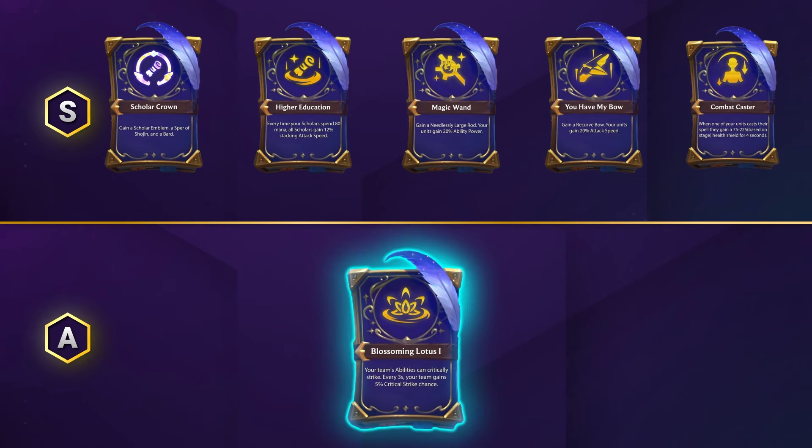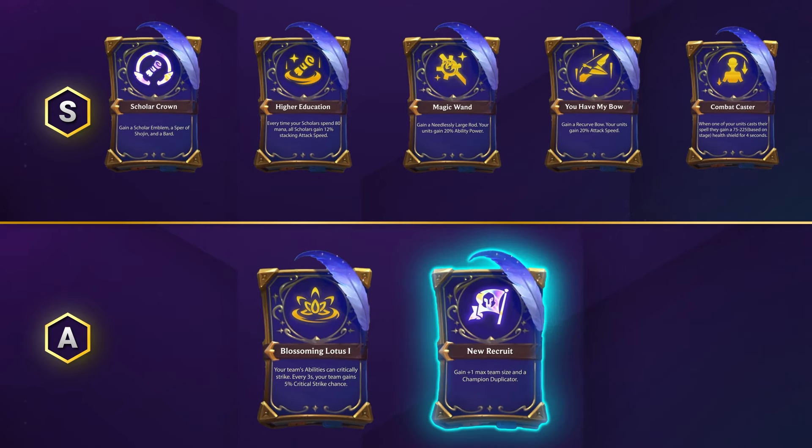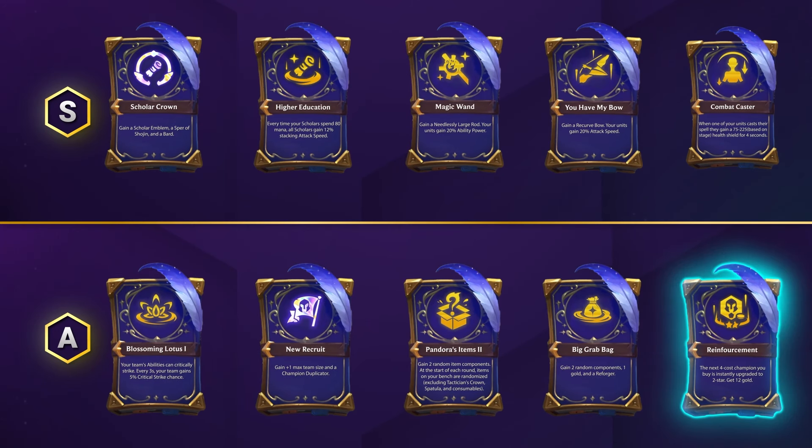Other strong augments include Blossoming Lotus for big crits, New Recruit for the extra team size, and Champion Duplicator which helps you 2-star your expensive carries later on, or item augments like Pandora's Items or Big Grab Bag. Reinforcement is also not one to forget about, especially if quite a few players are leaning towards the same 4-cost carries.